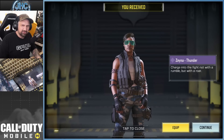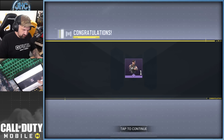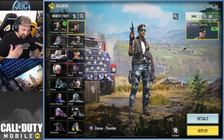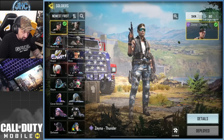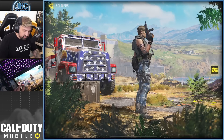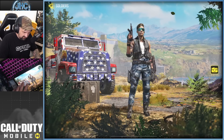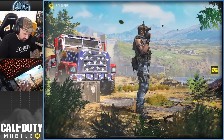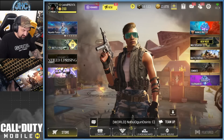There's no way I'm taking two weeks off just to get a skin — I play this game every day. But hey, new skin for the collection! It's my only Zayna skin. It's Zayna Thunder, so no Zayna in default uniform. Pretty dope — the blue camel pants, tactical vest. Very cool skin, I dig it.